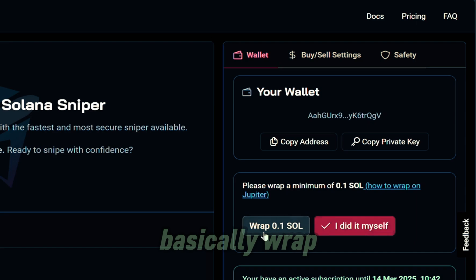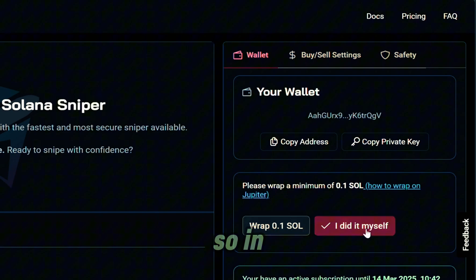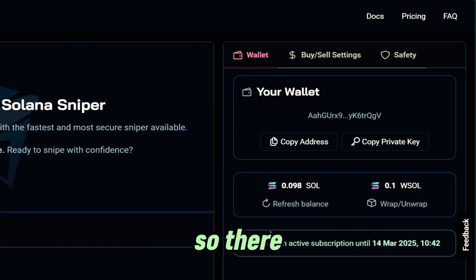We see these two buttons right here — wrap 0.01 SOL, or I did it myself. In order to get started with this automated sniping bot, we have to wrap our SOL. We'll go ahead and click wrap SOL. Our SOL is now wrapped — we have 0.01 WSOL. WSOL is used for trading while SOL itself is used for transaction fees.